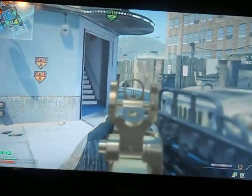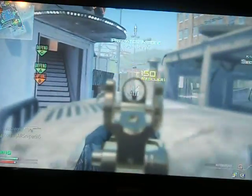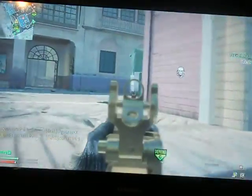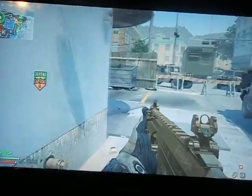You can't see here, but I'm running the perks: Assassin Pro, Hardline Pro, and Marksman Pro. Marksman helps me to see enemies from a longer distance and aim for their name tag, which always helps. I run Assassin Pro so that enemies can't see me on the radar.